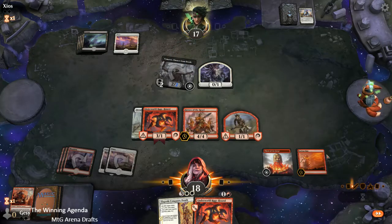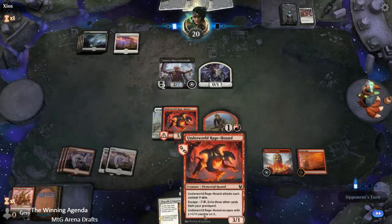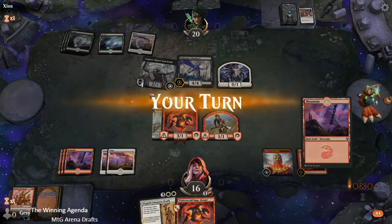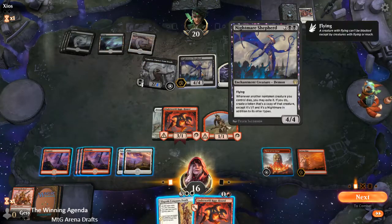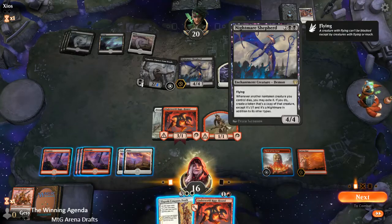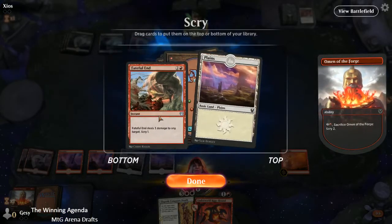I wonder what our opponent is sandbagging here. It is a Triumphant Surge. It's annoying that we can't get rid of this Timuret because its ability to exile cards from our bin is just so annoying, given that we want Elspeth Conquers Death to work. I still think we have to probably kill the Nightmare Shepherd, even though that gives away what we're doing and means that our Heroes of the Revel and our Maze Warden are probably going to die — or go away from the bin. But there's a part of me that kind of thinks maybe we just take a hit this turn in order to try and power this up. If we can find a removal spell off Omen of the Forge — of which we have several — then we can do that.